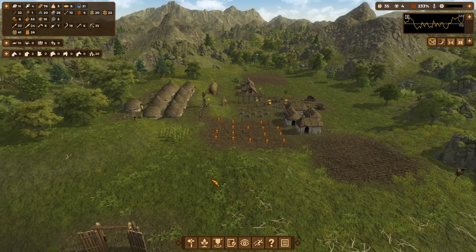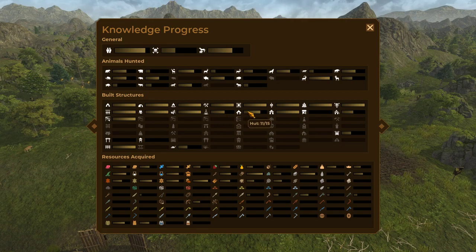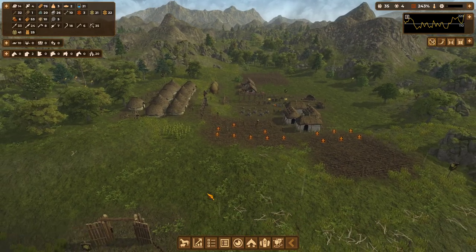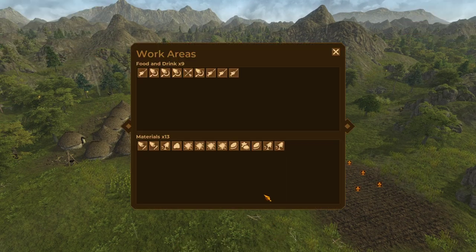Is there a knowledge point for flint mines? It looks like you just get it for the first one. We could throw down another two wells and see if we couldn't get a knowledge point there. Two more stables, which we will eventually need, but I don't know that I want to do that quite yet. Our workloads are real high right now, so let's check our work area list and see if there's anything we can maybe get rid of.